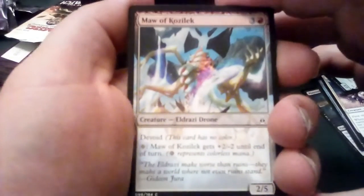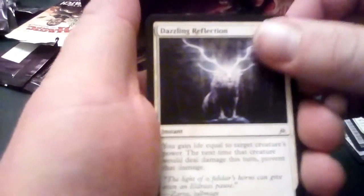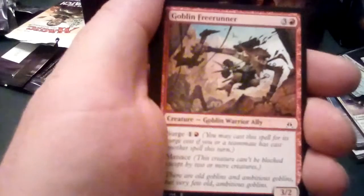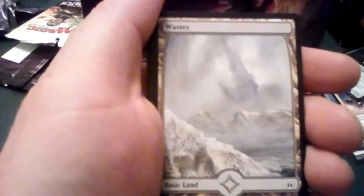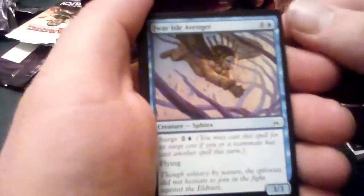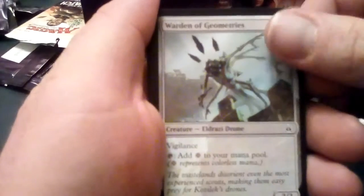So we're going to move on to the chase packs, starting with Oath of the Gatewatch. We're obviously hoping for an Expedition. I honestly don't know a ton about Oath, but obviously there are Eldrazi creatures and the chase Expeditions. Based on what I know, it's real heavy with devoid ally creatures. And I like the full art lands from the Zendikar sets.